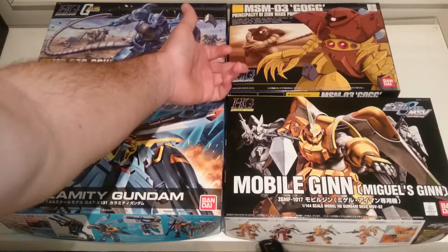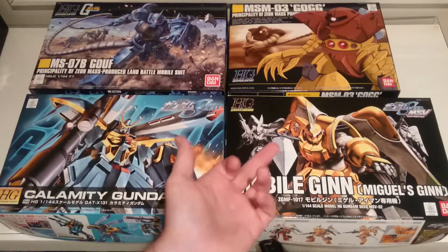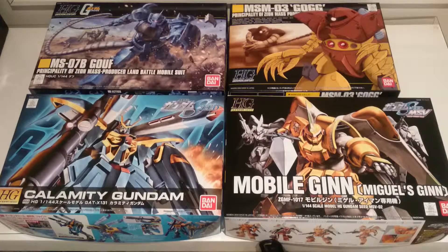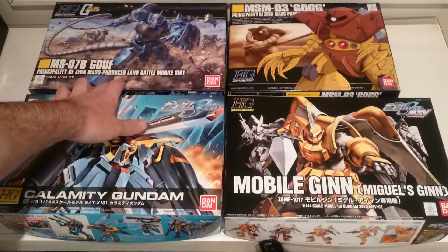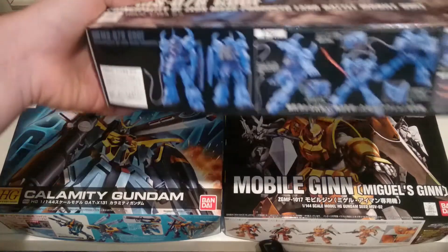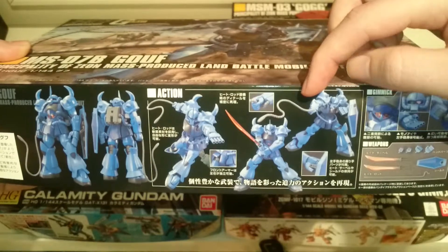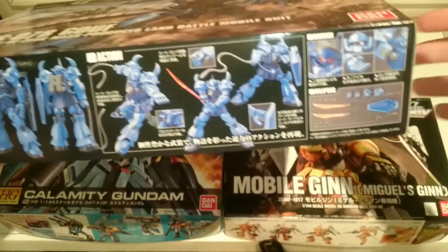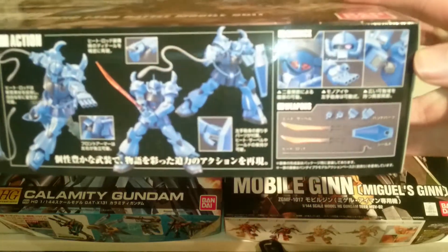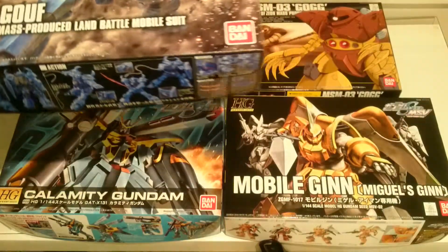The Gouf is blue, this guy is like a brown and mustard sort of colour. The Gin is yellow and white, and then the Calamity is like a teal or an aqua. I thought they looked pretty cool, especially the Gouf's weapon set that comes with him. As you can see here, it seems to contain a whip, sword, shield, and up here extra hands - apparently one of his hands. I don't know if that's meant to be like a gun-type hand.